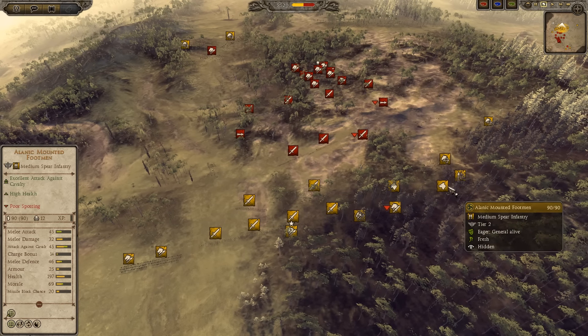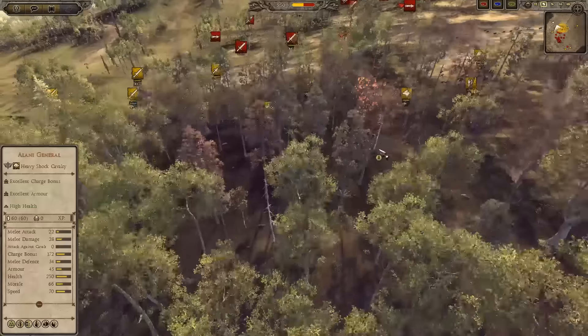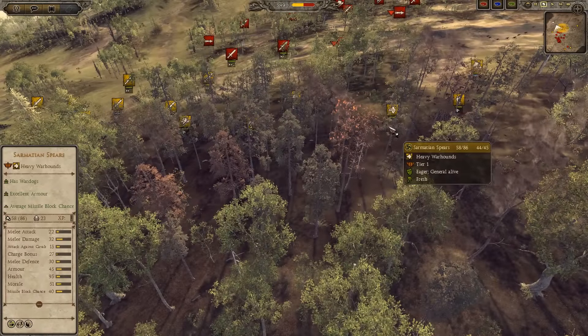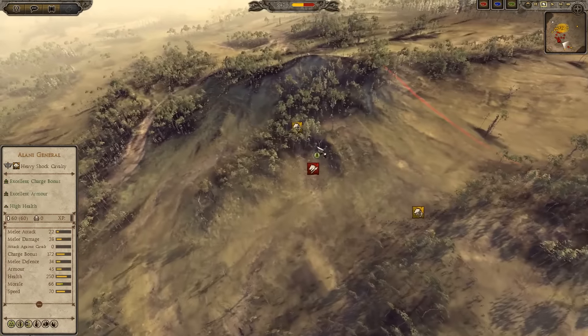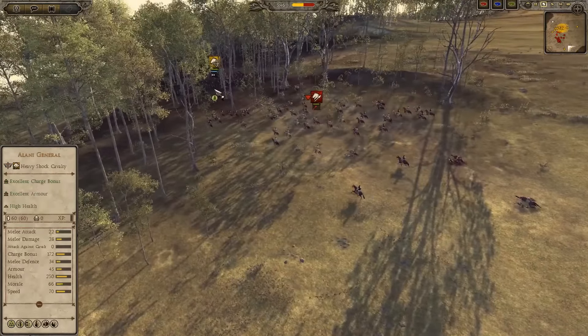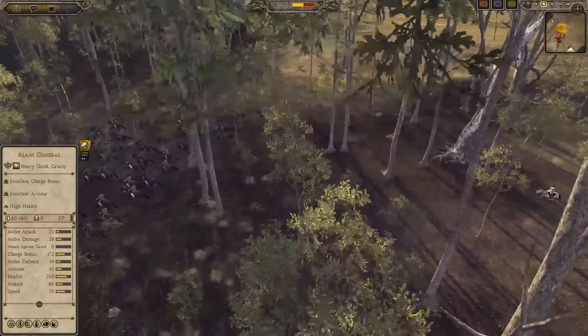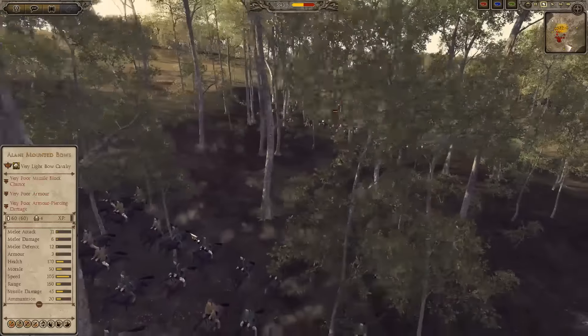I've also got a couple of Sarmatian Spears, which are also dog units. Dog units have been buffed quite significantly — I think they've gotten 15 attack against cavalry now, so the dogs will actually do a lot of good work against enemy cavalry. I feel like they might just be a bit overpowered, but I have very limited experience with this mod. If you guys want me to play more battles in it, let me know and I will gladly cast more.